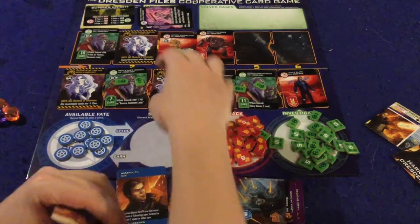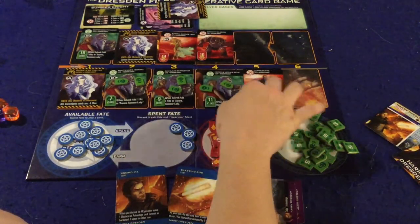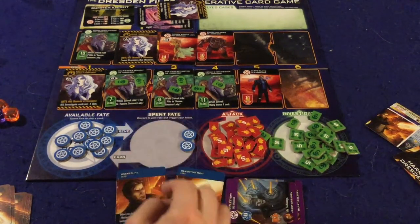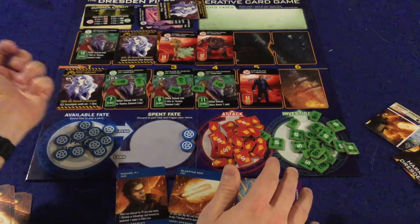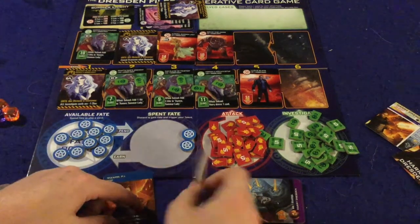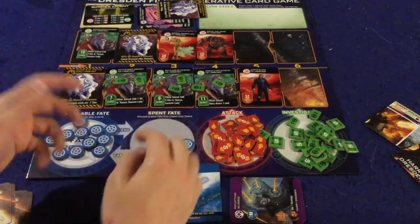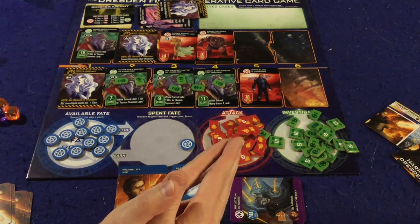You continue taking turns — taking care of obstacles, bad guys, clues — until eventually everyone's run out of cards. If I'm out of cards but somebody else has cards, the game is not over because I can just spend one fate to pass on my turn. So on your turn you really have four options: play a card to attack, get clues, or overcome obstacles; discard a card and earn that much fate; use your stunt, which you can only do once; or pass, spending one fate.